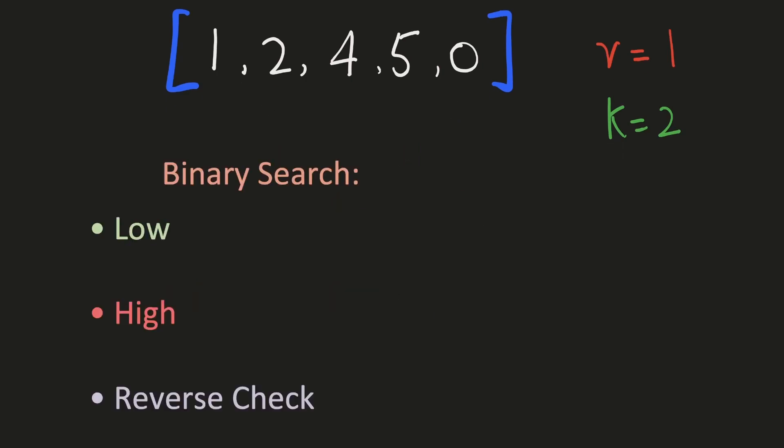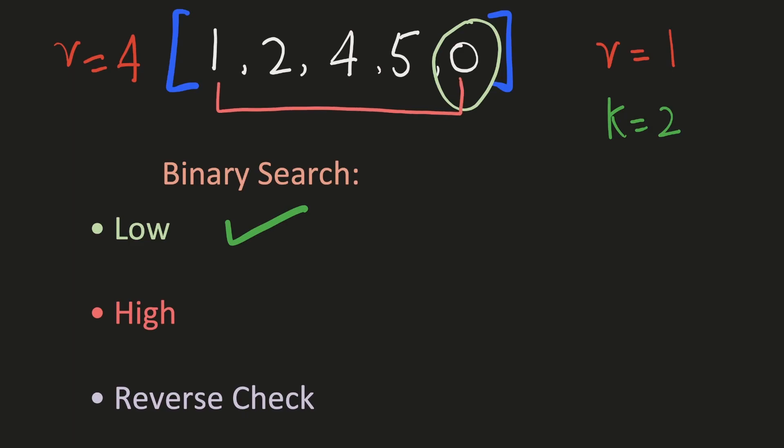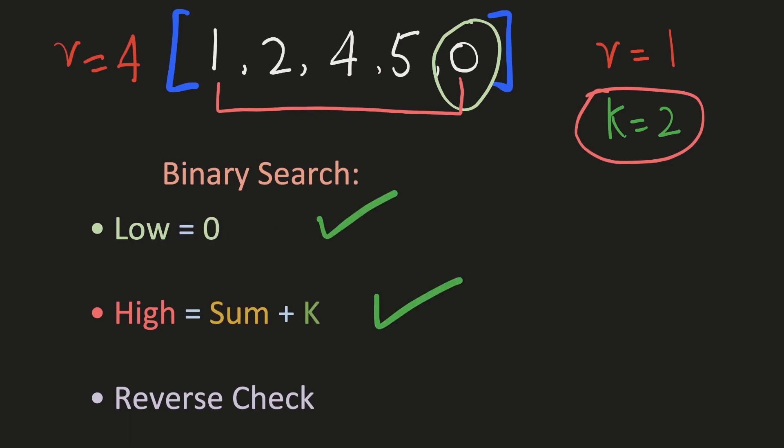One thing to note is that we are trying to maximize or minimize something. Whenever we are trying to maximize or minimize something and we are not able to come up with an obvious approach, we should always consider binary search if it meets these 3 conditions. Can we determine the lowest possible answer? In our case, this value will be the minimum of our array, since even without adding extra stations the minimum power will at least be that value. For the highest answer, this will be the sum of the array plus the extra stations, when all stations are in range of a city.